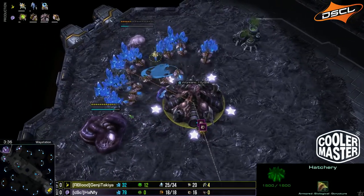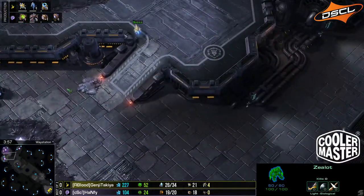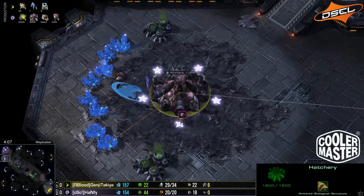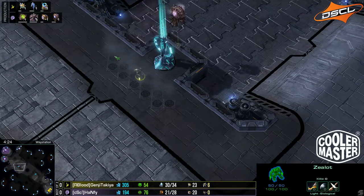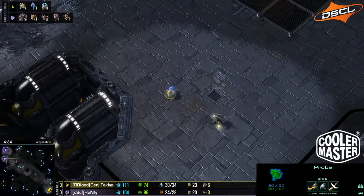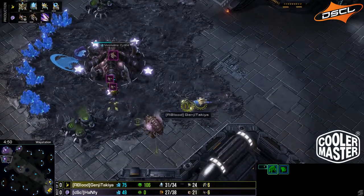On this map we do see Hanfi going for two hatcheries before the pool. There were two hatcheries before the pool — I just checked the timestamp. On this map it can be a little tricky, because there's a lot of positions where you can do some damage. The third base he took has a lot of high ground surrounding it and is quite far away from the natural. So if you ever want to do a good two-base timing or put some aggression on with four gateways early on, this is a pretty good time for Genji Takia to make that happen — if he scouts it.